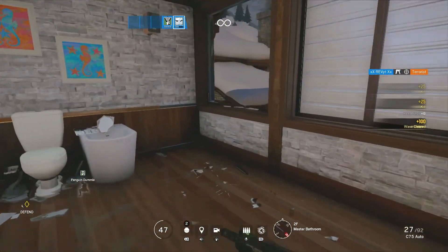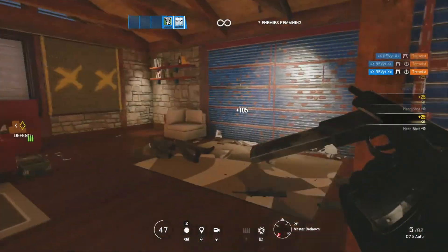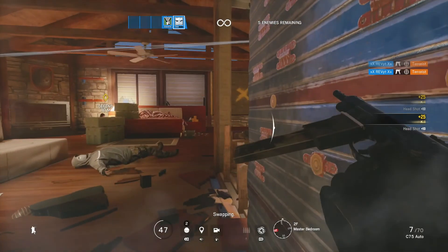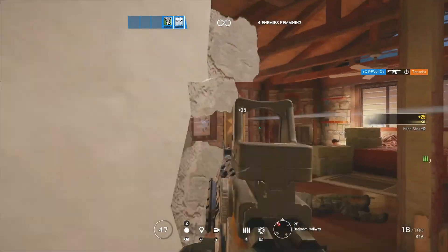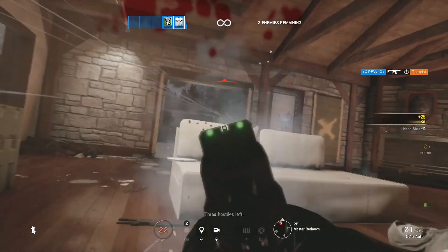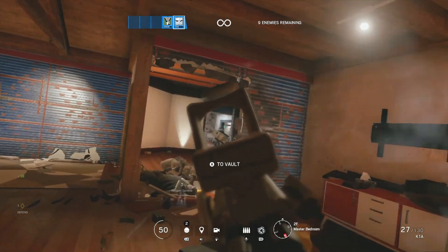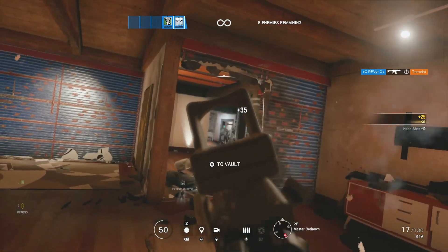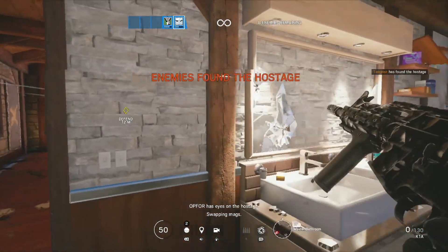The SMG 12 had twice the ammo of the SMG 11 and hit just as hard. But in the most recent patch, Ubisoft increased the recoil on both the SMG 11 and SMG 12, making them almost impossible to use in anything but short range encounters. Getting back to Vigil, it's kind of a toss-up between his two machine pistols. The C75 is more like a Glock 18 — fully auto but looks like an actual pistol — while the SMG 12 looks more like a small submachine gun. Try them both out and see which works better for you, but these are just secondaries so it's not the most important thing.